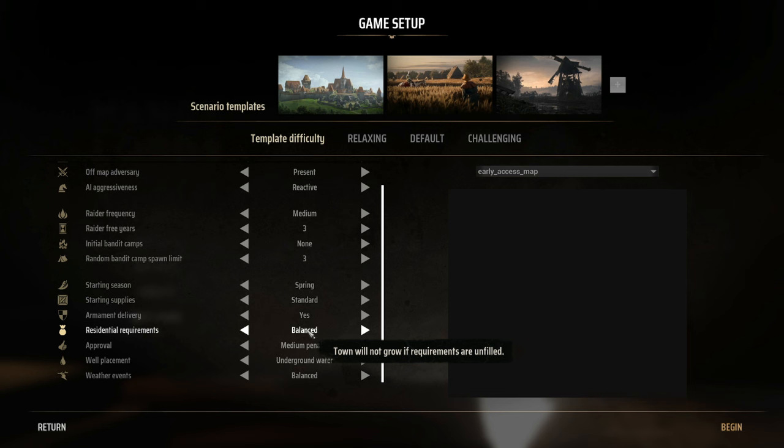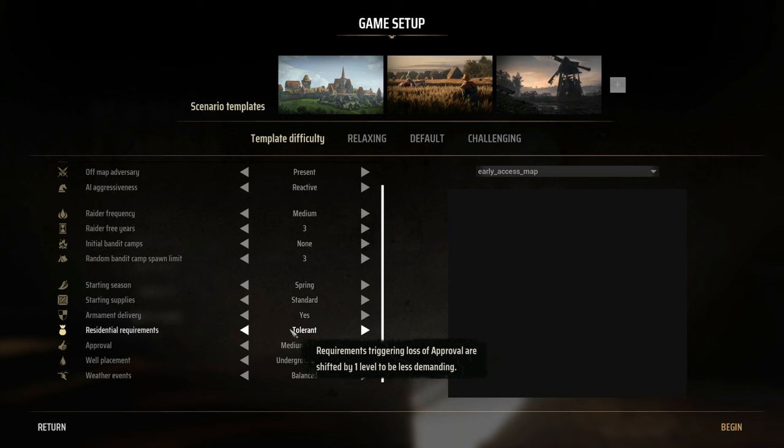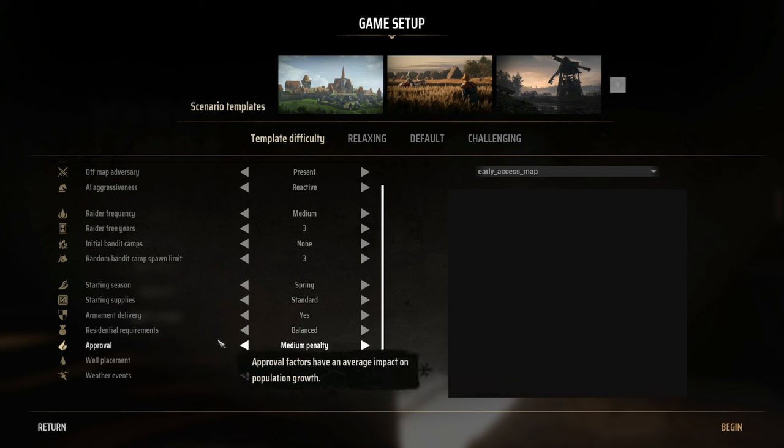For residential requirements: with Balanced, you need a 50% approval rating and you'll receive one new family per month; at 75% you get two families per month. I'll go with the medium penalty for approval — I'm used to it.